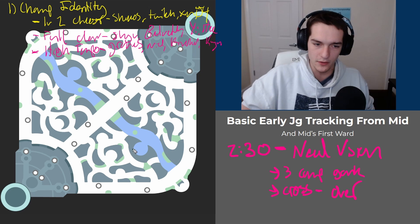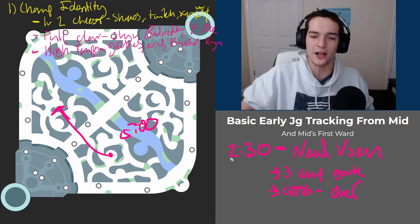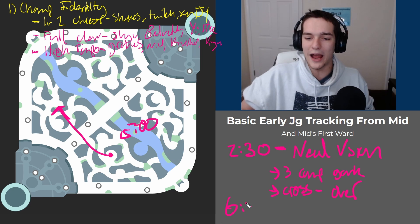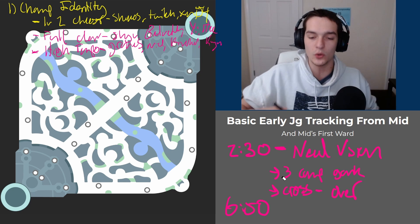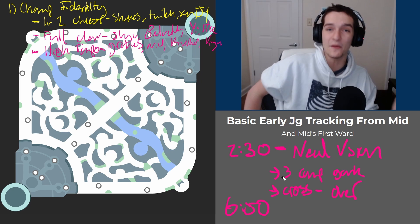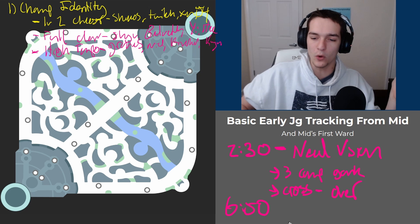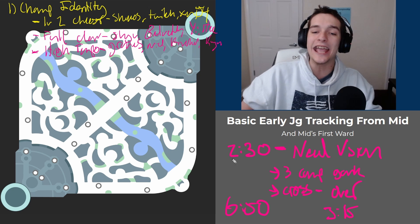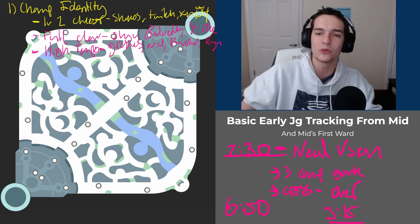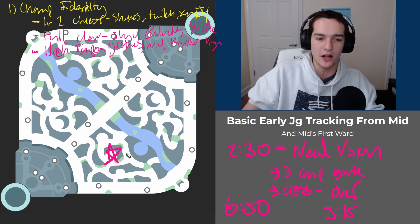If you know which side their buffs started on, buffs take five minutes to respawn — they spawn at 1:30 so they'll be back up around 6:50. So the key timers to pay attention to are: 2:30, because you need your first ward down by then; 3:15, because that's when crab comes up and full clears tend to finish; and 6:50, because that's when their first buff is coming back up so you can track what side they'll be on.